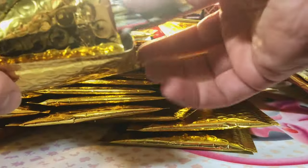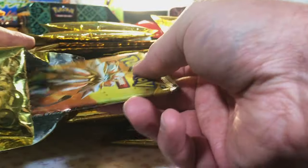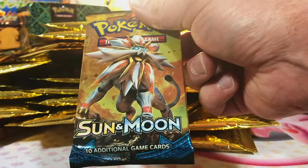So far what I've been seeing from these packs is a decent variety. Shiny Treasures EX here — I want some surprises. Sun and Moon Base Set. All right, next pack up.